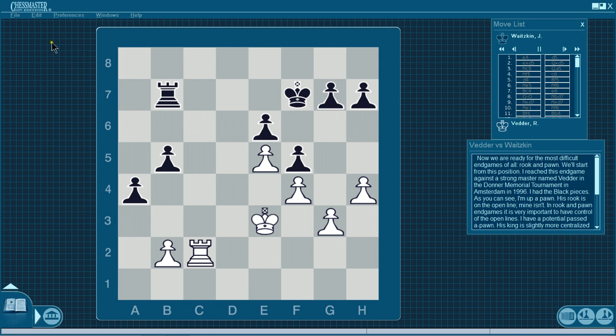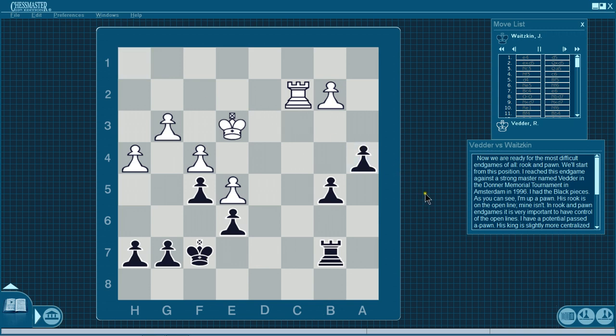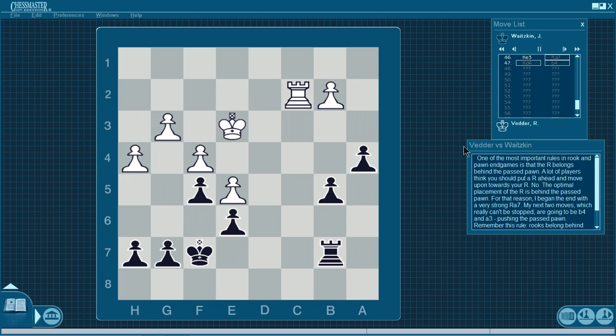Let's flip the board. After the last few examples of bishop opposite color endgames, he has the potential for two weaknesses — one is the G3 pawn and one is the defense of my passed A pawn. Black to play. What's your instinct? The most important rule in rook and pawn endgames is that the rook belongs behind the passed pawn. A lot of players think you should put a rook ahead and then move a pawn towards your rook — no. The optimal placement of the rook is behind the passed pawn.